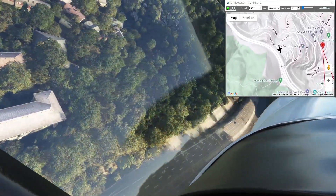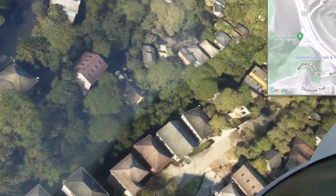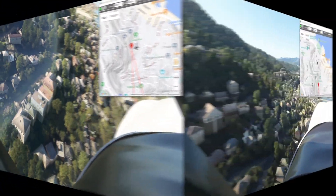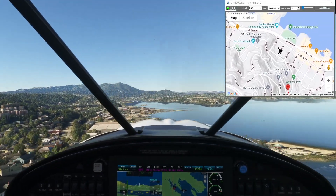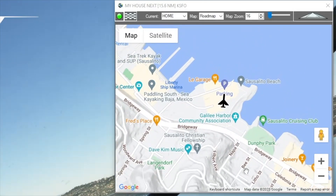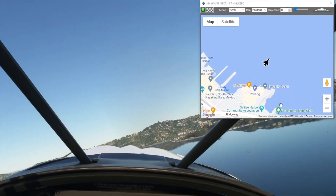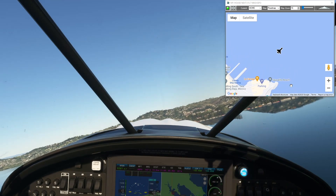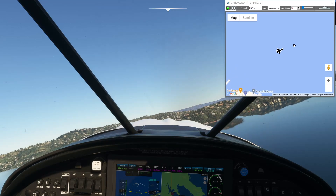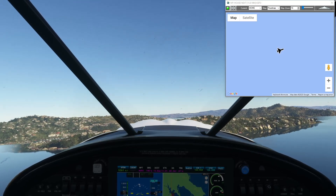Let me slow down a bit — it should be right down in this ravine. There it is: my house. Well, not really — the random house we picked to be my house. If that's your house, again I apologize for using you as the guinea pig. But that's how to find your house or anywhere else. There are lots of flight plans you can fly at simflightplan.com/download. If you want to download Flight Plan, it's at simflightplan.com/flightplan. Thanks for watching — if you enjoyed this, please like and subscribe.